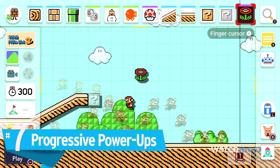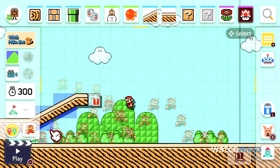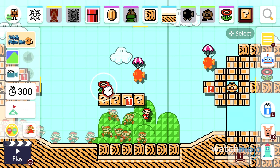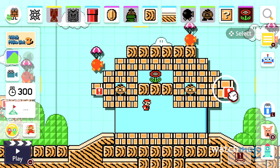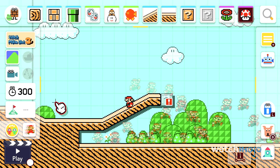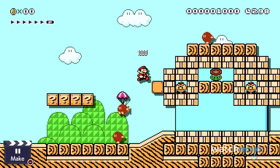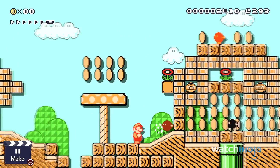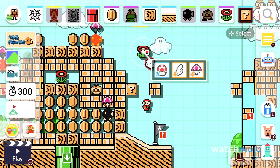Number 7: Progressive Power-Ups. Progressive Power-Ups were a feature in the first game, but it wasn't implemented until after launch, and there are still a lot of levels not using them. These allow your course to recognize which power-up to spawn based on the player's condition. For example, if small Mario hits a question block, a Super Mushroom will appear, but if Super Mario hits it, a Fire Flower — or whatever power-up you choose — will appear. To set it up, simply tap any second-level power-up and add a Super Mushroom to turn it into a progressive power-up.